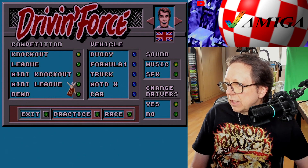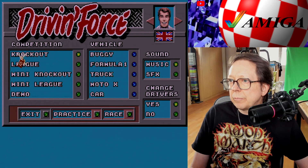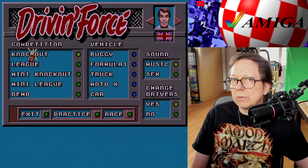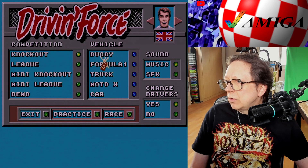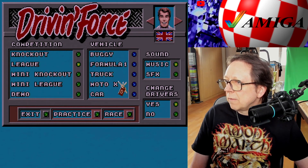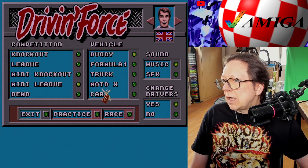We have several options we can choose from. If you choose Knockout, you have to make one of the first three places to go on. If you make fourth or fifth, you are out — that's what Knockout means. In Knockout and League mode, you cannot choose your vehicle. But when you choose Mini Knockout or Mini League, then you can choose your vehicle and drive on all the terrains. I will start with Knockout.